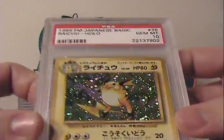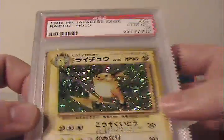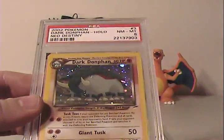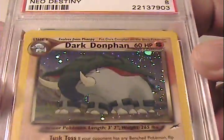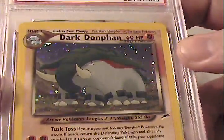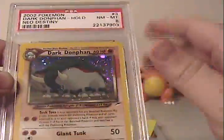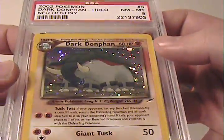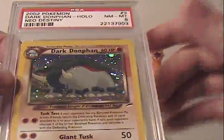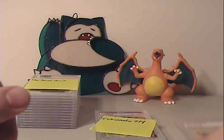Moving right along, we have Shiny Mudkip FTW. One of my favorite cards right here: Raichu Holo that got a Gem Mint 10 — this is Japanese base. The second card is an English unlimited Dark Dunsparce that got a Near Mint 8 grade. I love how plain and simple Dunsparce looks. I like cards with a lot of aesthetics, but sometimes real simple stuff like just Dark Dunsparce standing there is cool too — very simple, very pure, kind of elegant all by itself.